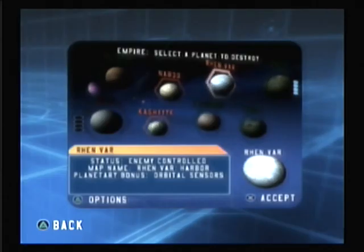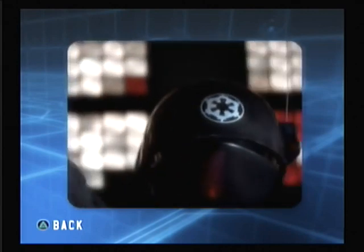Choose a planet to destroy. The Empire can use their secret base to unleash the awesome power of the Death Star and obliterate a rebel planet completely.